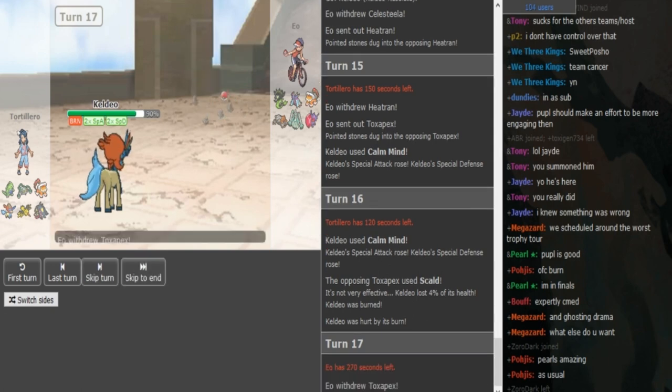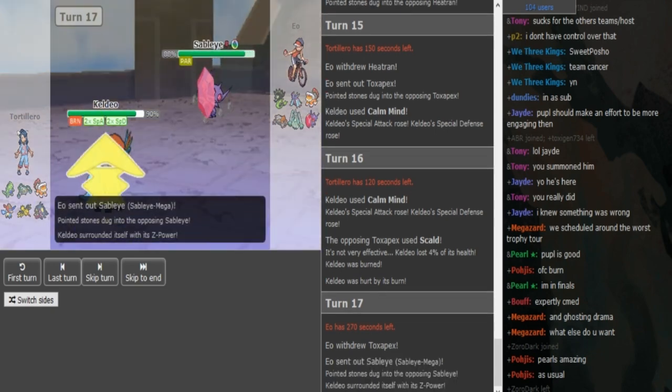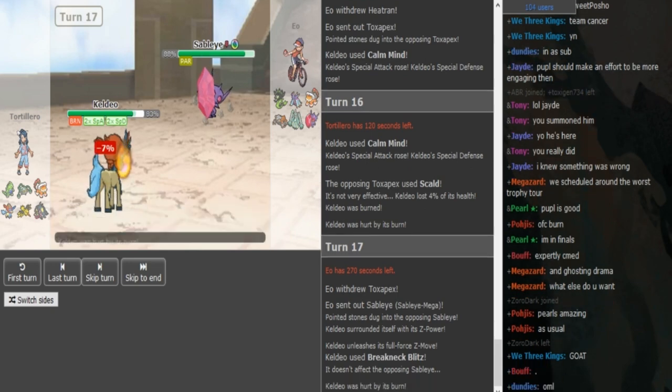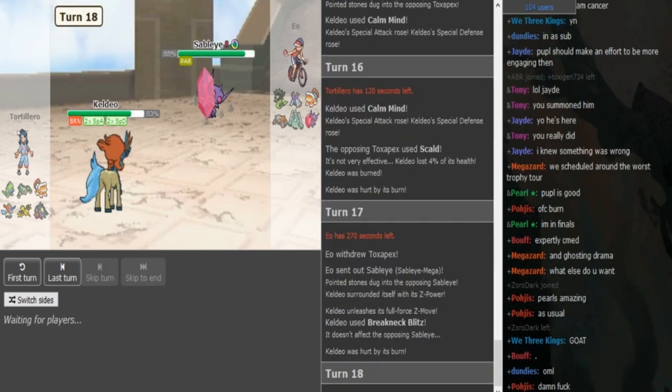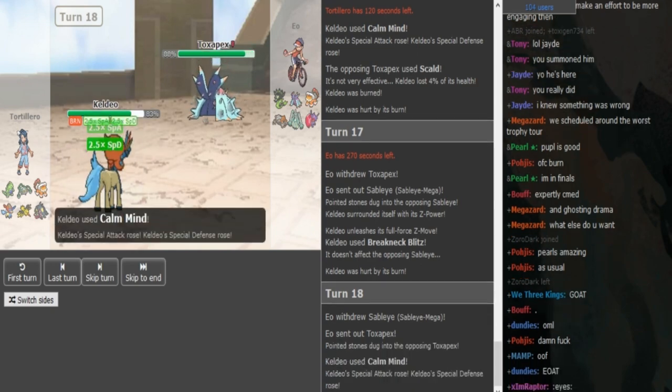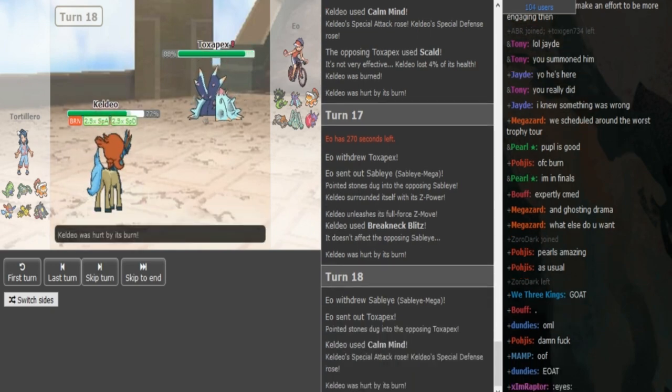I don't think it would attack at plus two — depending on his Z-move, if he's Hydro Vortex it would not do enough at this range. He goes into Sableye anticipating a Taunt. I think he goes for a Z-move — if this is Hydro Vortex he's a god, but it's Z-Hyper Beam, that's Breakneck Blitz. So he most likely doesn't have Taunt — I assume he has Scald, Sacred Sword, Calm Mind, Hyper Beam as its moves.